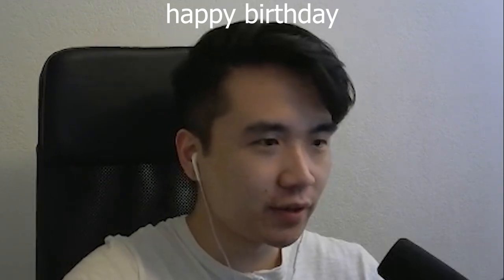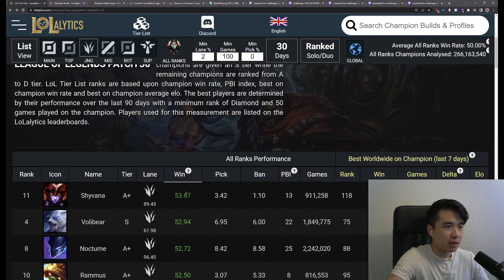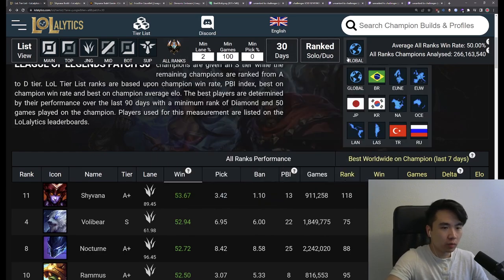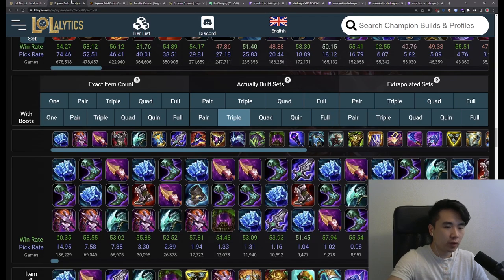Hello, welcome back. Citric here. It is May 2nd, 2022, and we have Shyvana sitting at a 53% win rate. She is now the highest win rate jungler. She's at the top, ordered by all ranks in the last 30 days globally. She's been popping off.